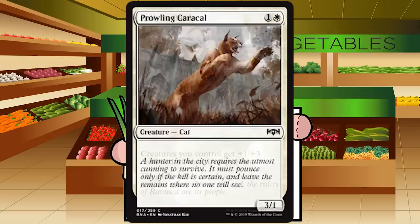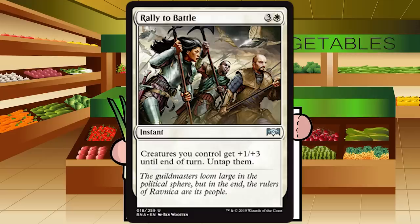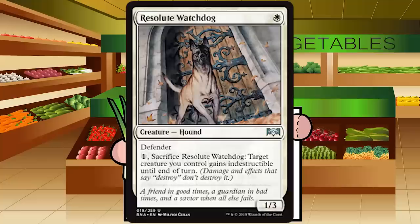Rally to Battle is three and a white for an instant at uncommon — creatures you control get +1/+3 until end of turn and untap them. This will get me so many times and be annoying — it's a super defensive spell. I'd never play a mass pump spell with only +1 power if my plan is attacking. D+ for Rally to Battle — I'm taking a stand here and slightly underrating it.